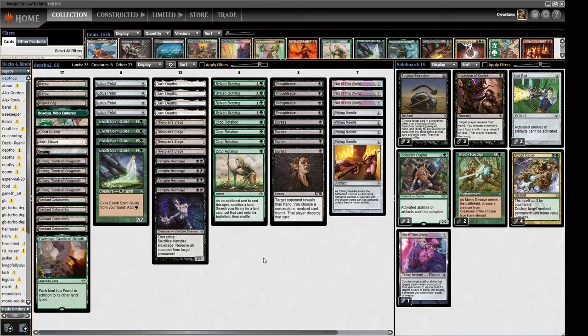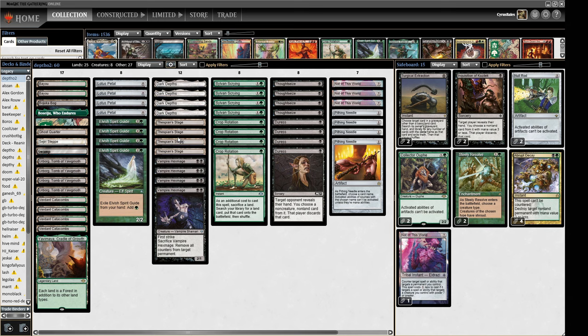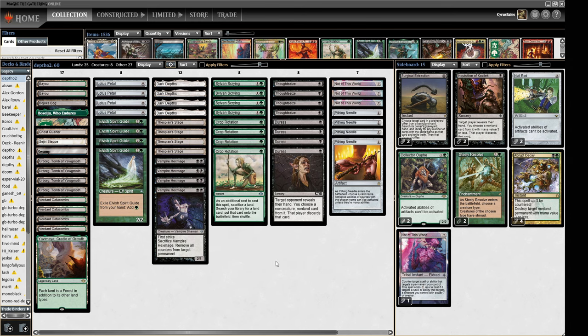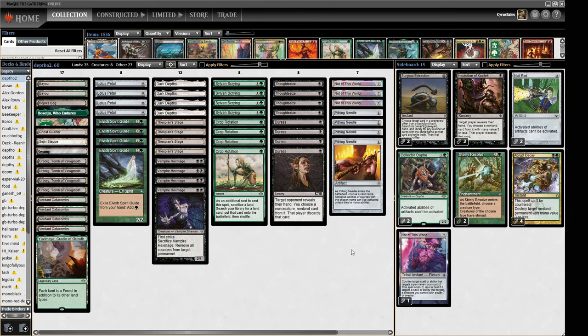So what is Turbo Depths? We are trying to make a 20/20 and win with it. We have Dark Depths here — we can either copy it and the copy has no counters and becomes a 20/20, or we can remove all the counters with Hex Mage. To facilitate this we have a bunch of tutors so we can find the right pieces. We then have a bunch of hand disruption to pave the way, plus Pithing Needles and Not of This World to stop things like Wasteland and Karakas, as well as removal like Swords to Plowshares or Prismatic Ending.